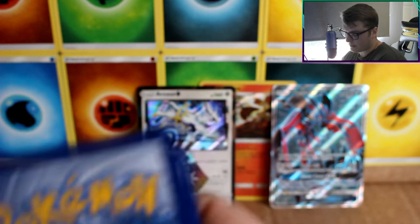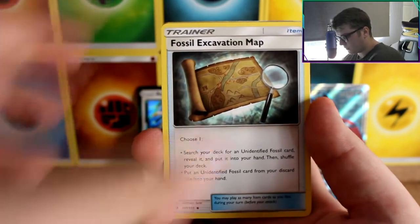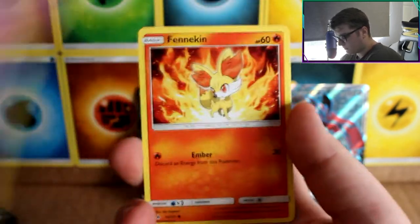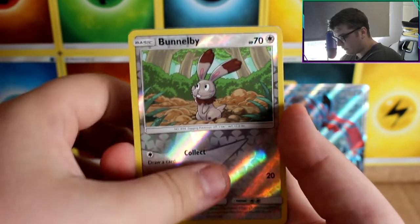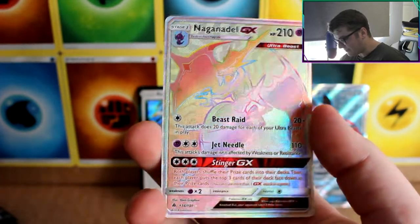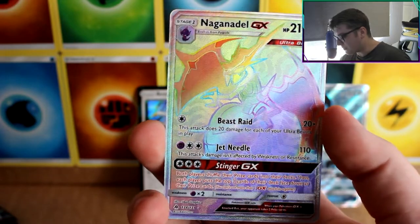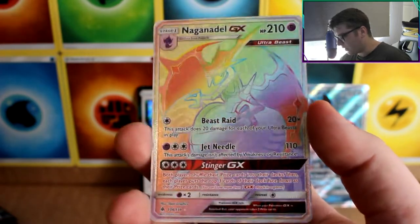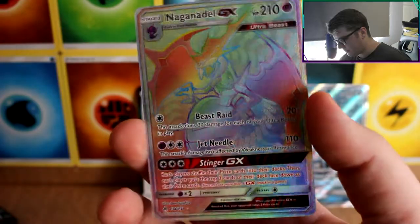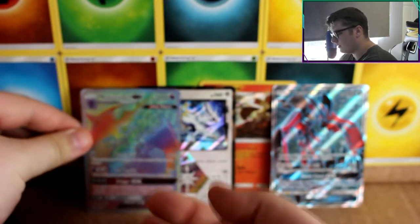Can it change in this pack? We shall see. We've got a Doublade, Zygarde, Fossil Excavation Map, Goomy, Dwebble, Dwebble, Slowpoke, Espeon, Fennekin, Bunnelby — and our rare is... no way, Naganadel GX and that is a rainbow rare! Wow, this box has been absolutely mental — two full arts and then a rainbow rare, or secret rare you could say. Oh my, that is a super nice card.